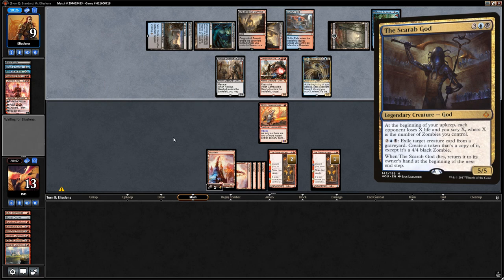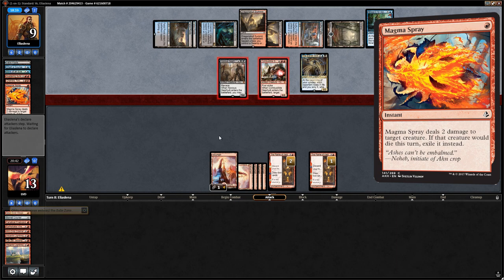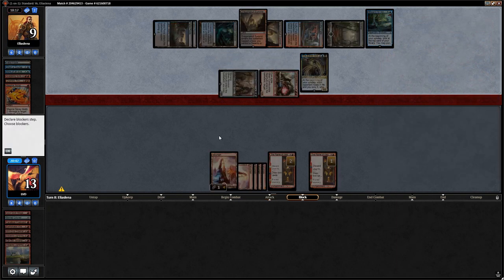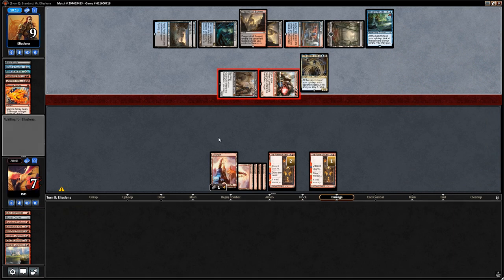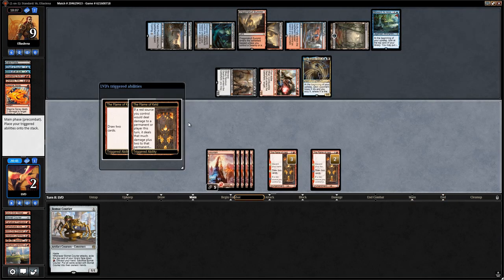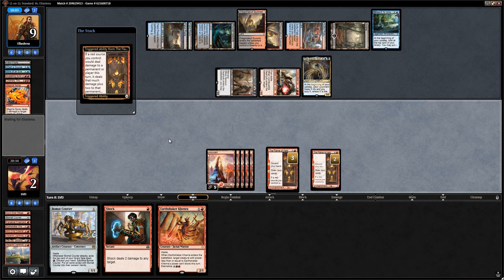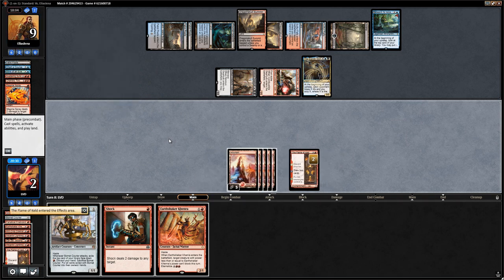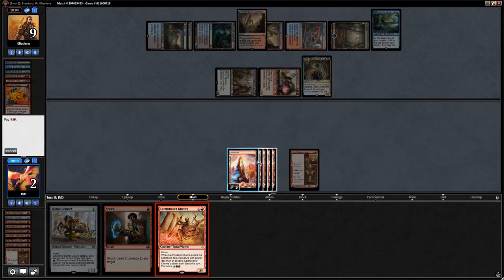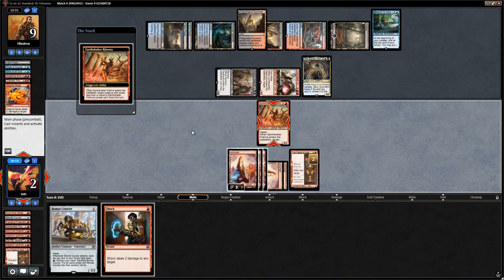Next turn we get the third chapter from the first Flame of Keld and draw three total — we need to cobble together burn spells to finish off the opponent. Scarab God appears and Magma Spray hits the Lava Runner — had we not killed Chandra we would have died right now. We need to get lucky to find the right cards to win but it's definitely possible.